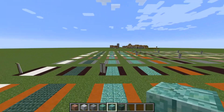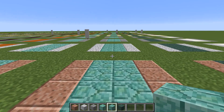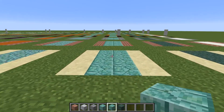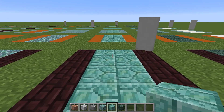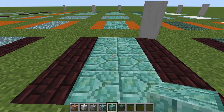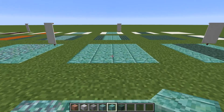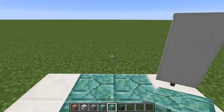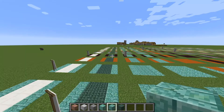Now we're looking at prismarine bricks - only available from the new ocean temple. I liked how prismarine bricks turned out bordered by nether bricks, that just looked pretty good. Also, prismarine bricks bordered by quartz would be a completely end-game sort of thing, or for someone in creative mode with unlimited quantities.